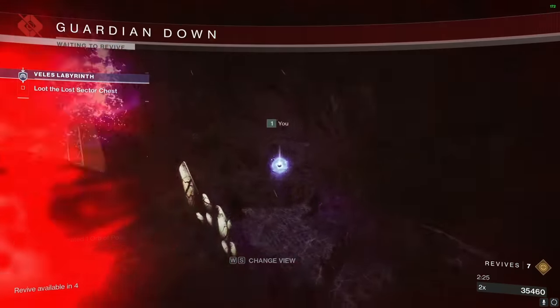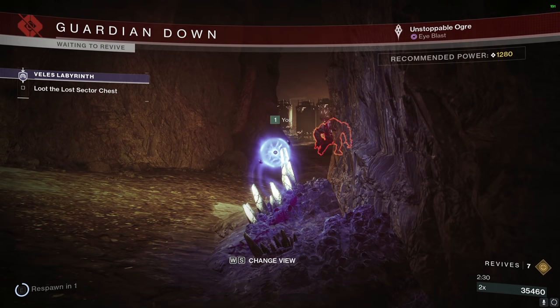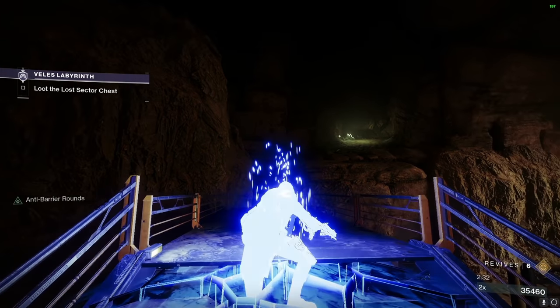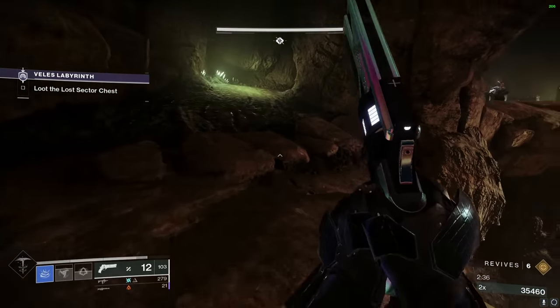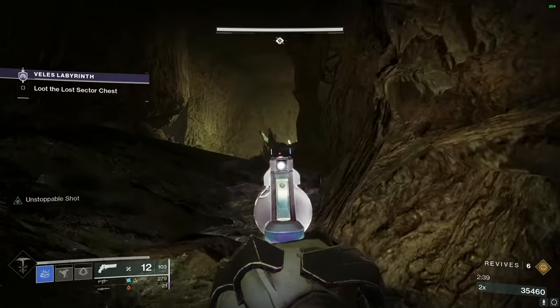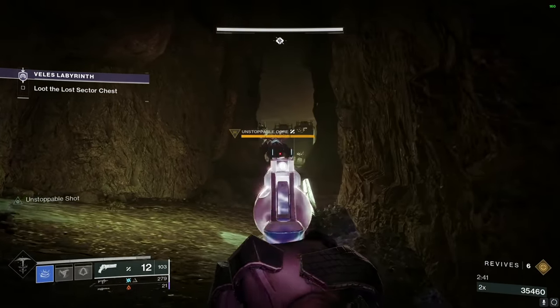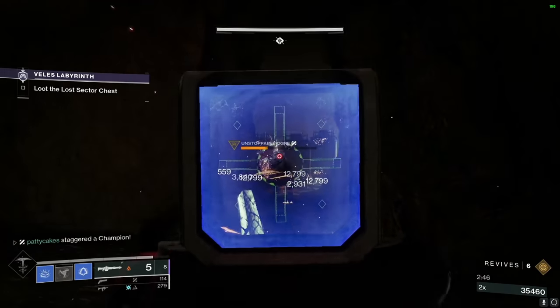Now we have our last two unstoppable ogres of this lost sector. What I found works best here is to start to damage them but then try to bait them back into that hallway so you can take them one at a time. It's a little bit tricky if they stay together because you need to stun both of them back to back, but it is easier if you can get them to come one at a time. Don't be too worried if they kill you, because usually they'll follow you down that hallway and it'll make it pretty easy to finish them off.